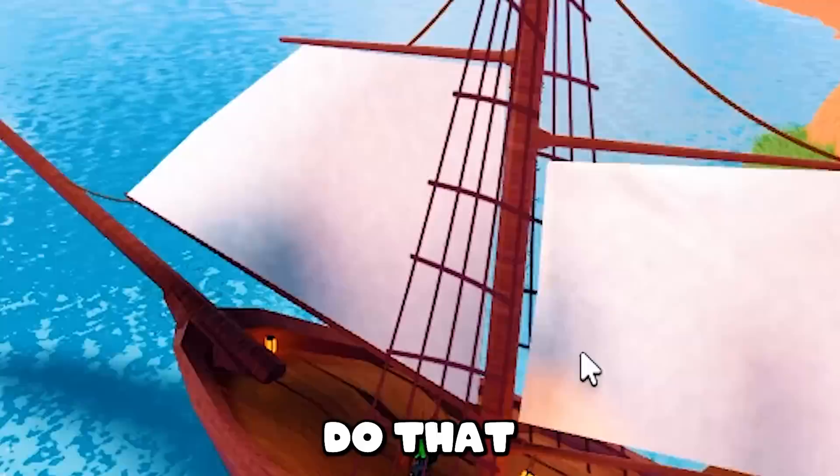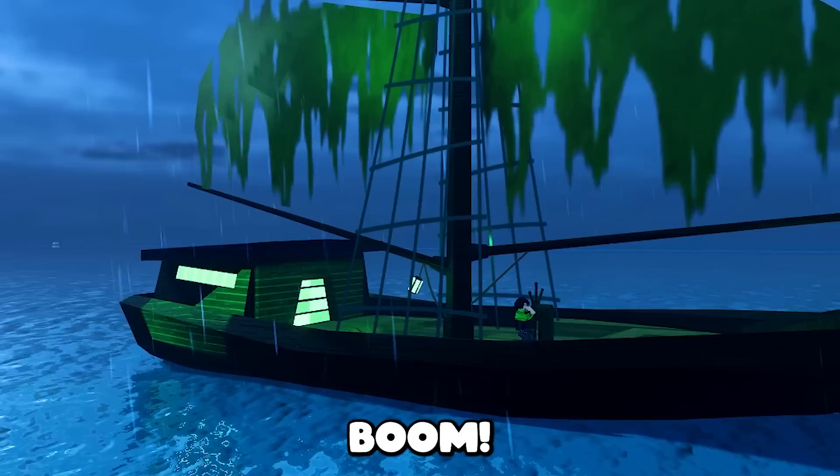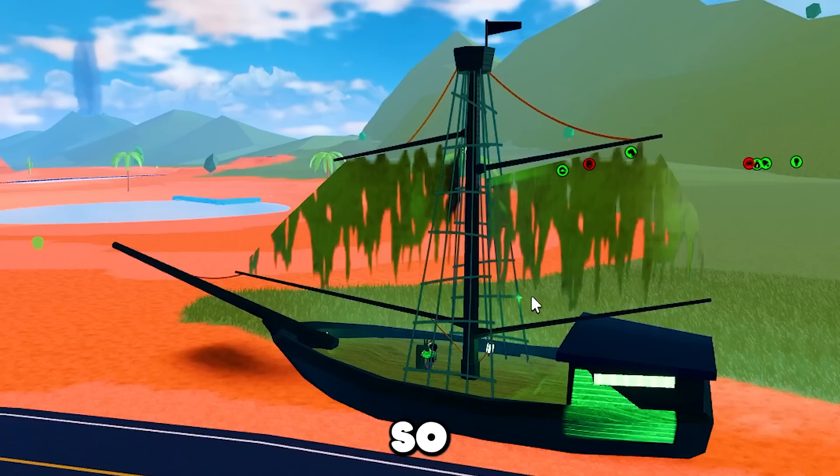If you ever find yourself getting the sloop, whenever it's raining, make sure you drive it over to where the high security prison used to be — the little Alcatraz area with the island and the wrecked ship. Drive your sloop over to where the little wrecked ship is, and you'll get a Flying Dutchman ghost ship model of the sloop. It's pretty cool — it has no extra stats, but it definitely adds some cool touches to the boat.